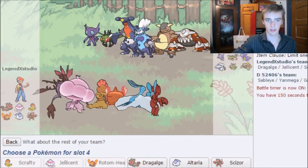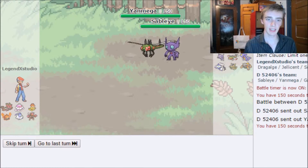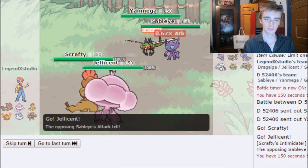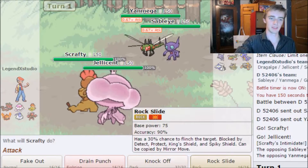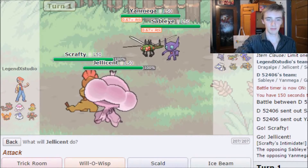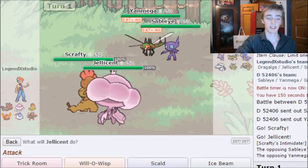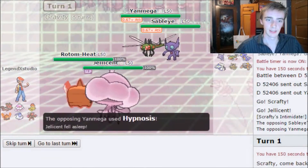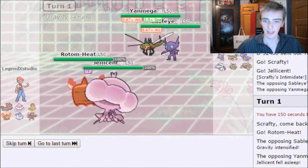I'm leaning toward Altaria this game. They lead with Sableye and Mega — actually a good lead for me. I don't think Mega Sableye can take out Scrafty, so I'll switch into Rotom-Heat and just go for Trick Room. They use Gravity and Hypnosis — that's a move I was not expecting.